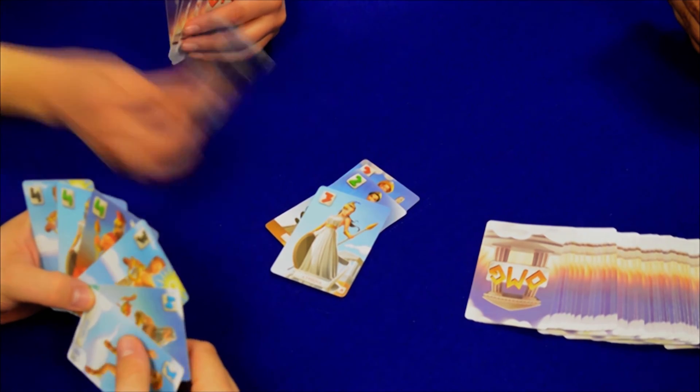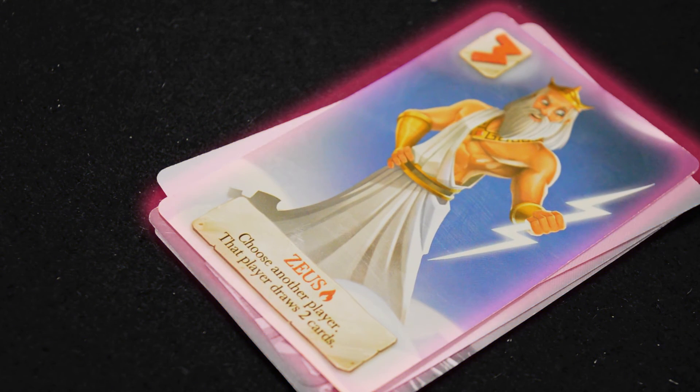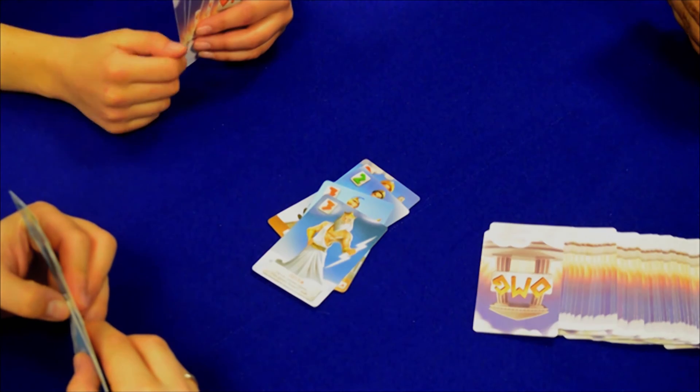The next player plays a red Zeus with a value of 3. The card has a power as well, which states that the player chooses a player and forces him to draw 2 cards.